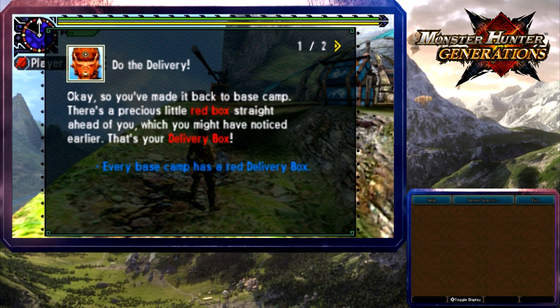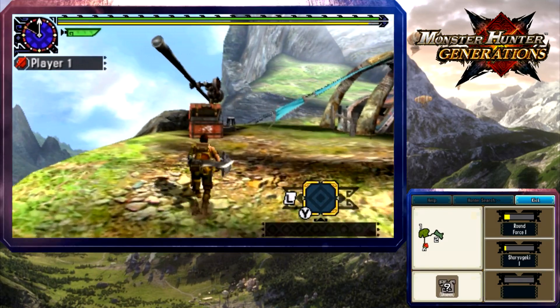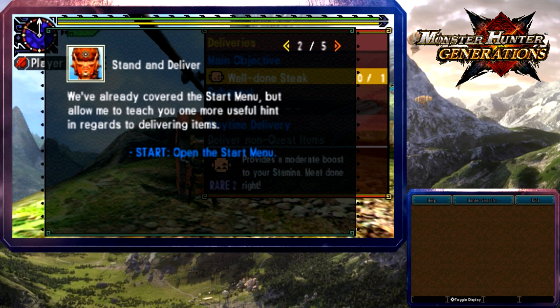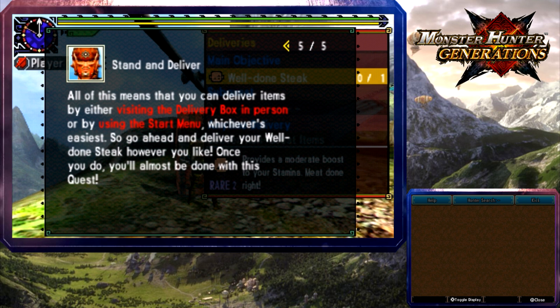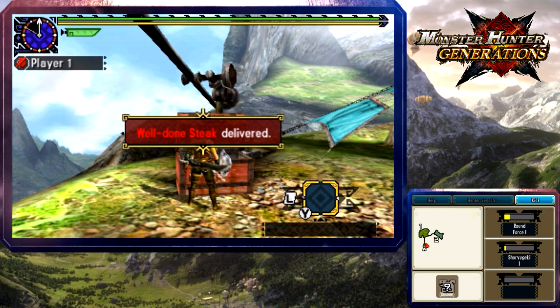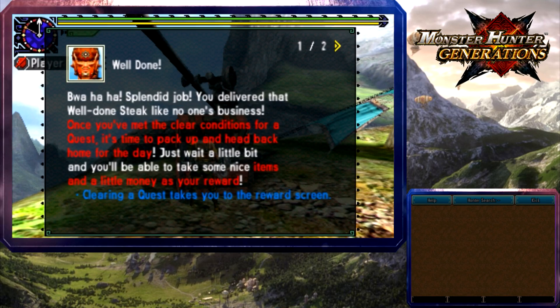The red box is the delivery box. Stand in front of it, press A, and deliver the well-done steak — which I conveniently have, since I definitely wasn't trying to eat it on the way back. Press A to deliver, select the item you're supposed to deliver, and specify how many to deliver. Well-done steak delivered! Huzzah — we have delivered the steak!